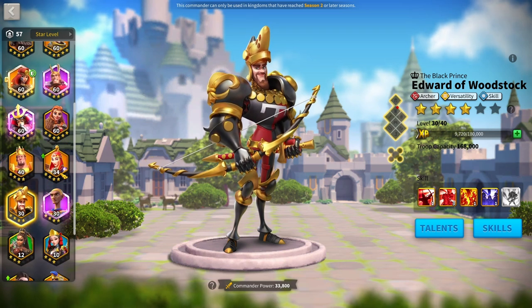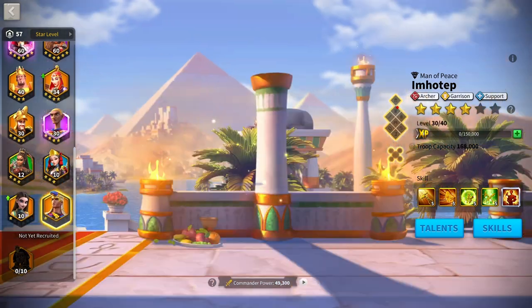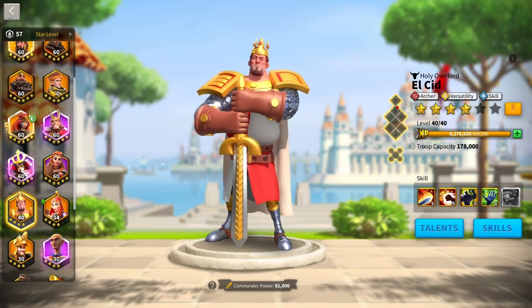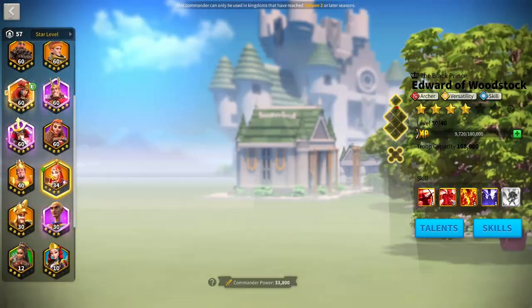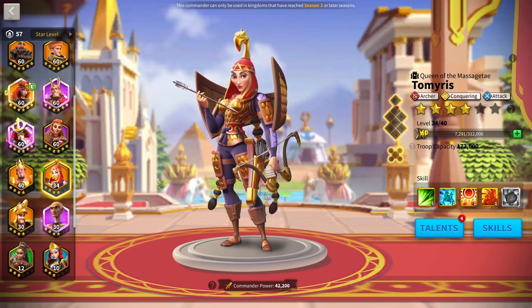The other option is Tamiris with Imhotep, or Tamiris with Thutmose — who you should have access to by this point — or Tamiris with El Cid. You could also split it: run YSG-El Cid and Edward of Woodstock-Tamiris, which is probably better since Edward's high rage requirement actually benefits Tamiris by delaying the active skill. However, you need to be spending a fair amount of money to benefit from Tamiris.